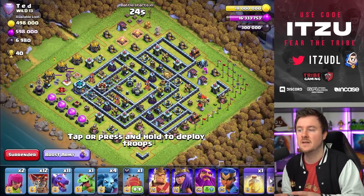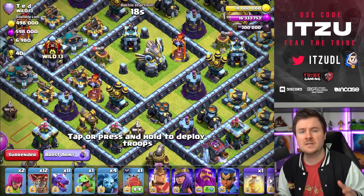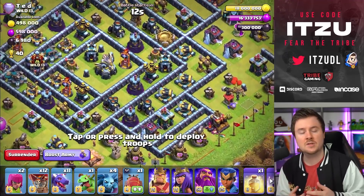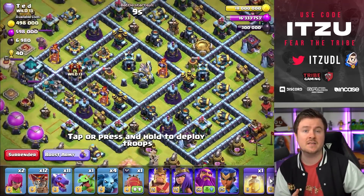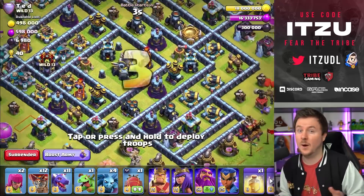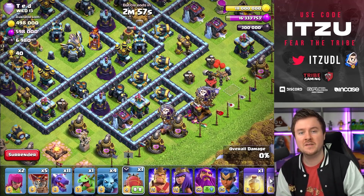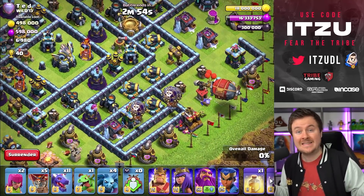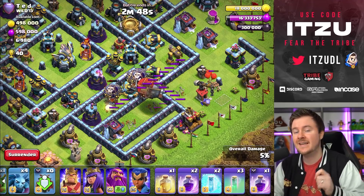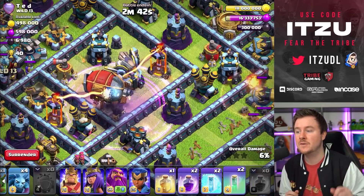Let's get started with the first base. I get so many questions about how to attack bases like this with Queen Charge LaLo, and it's quite tricky because there are so many traps around the town hall that make it rough to charge. Facing compact bases like this, it's so easy to attack with the Super Wizard Blimp. You just need to get the Super Wizards close to the high HP buildings. The goal is to get the blimp close to the Eagle and into the core.